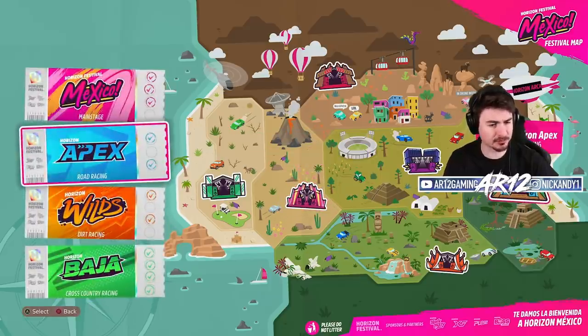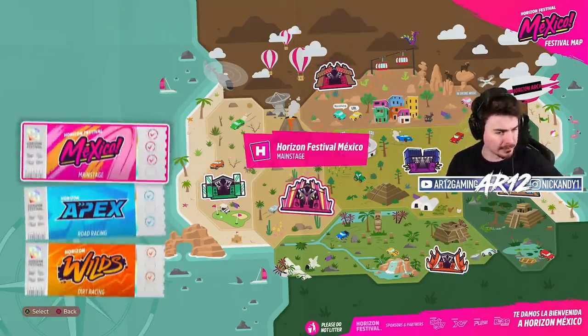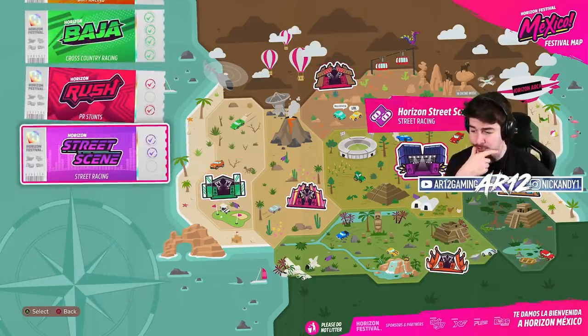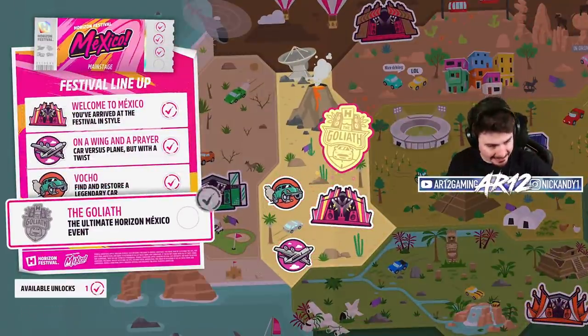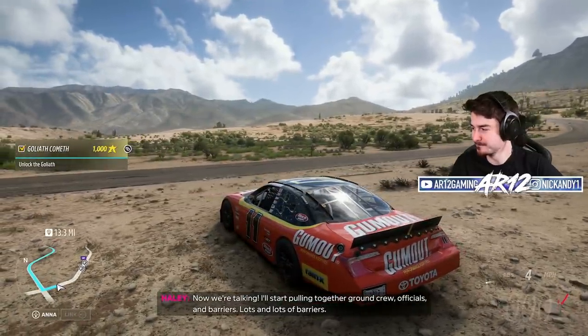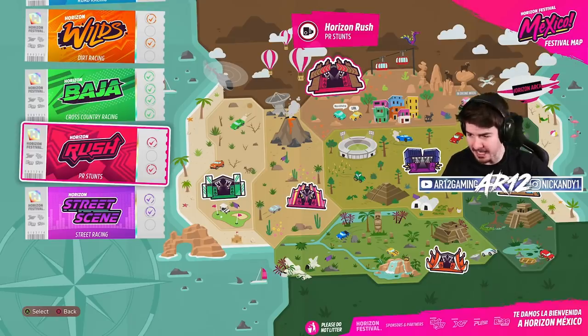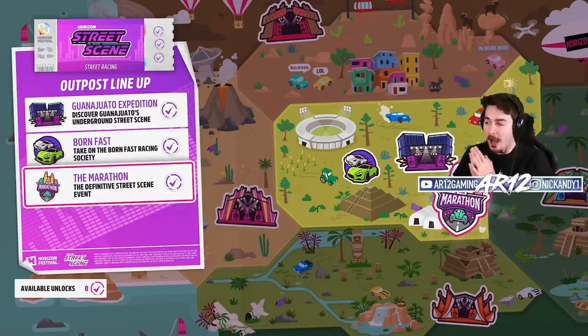We have two Horizon Adventure chapter things to spend points on, and I'm gonna let Twitch chat pick. We only have six more left to go. The first thing I see is somebody wants me to unlock the Goliath — I like that idea. I'll start putting together ground crew, officials, and lots and lots of barriers. Twitch chat is also asking me to spend my second one on the street scene to unlock the Marathon. So we are up to date on our Horizon Adventure now.